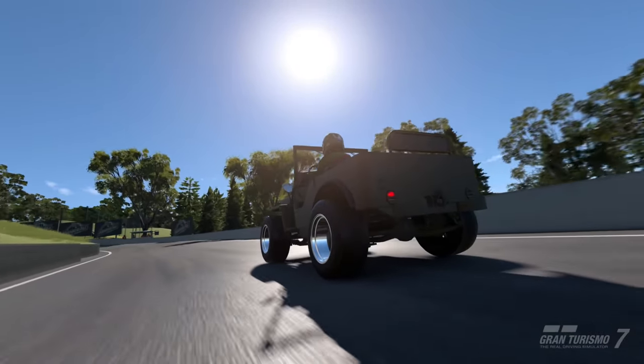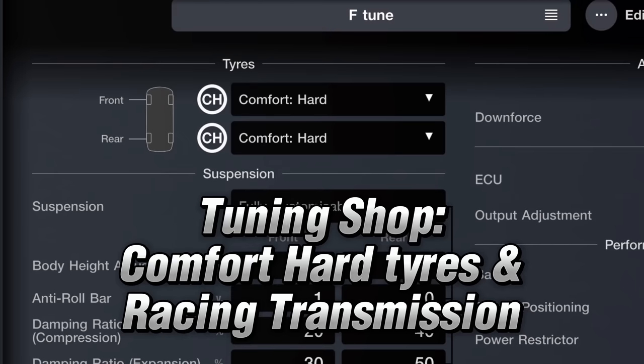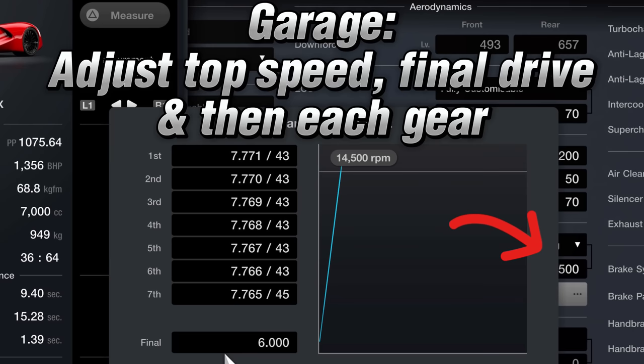For this tune we need two cars. First, go to the Dodge dealership in Brand Central and grab the SRT Tomahawk X VGT. It's a million dollars, but you will make that back very quickly. Then go across to the tuning shop and buy comfort hard tyres and the fully customised racing gearbox. Then go to Garage and set the gearing as shown on the screen.